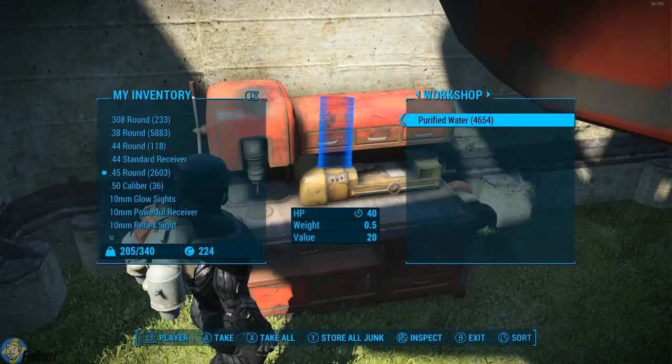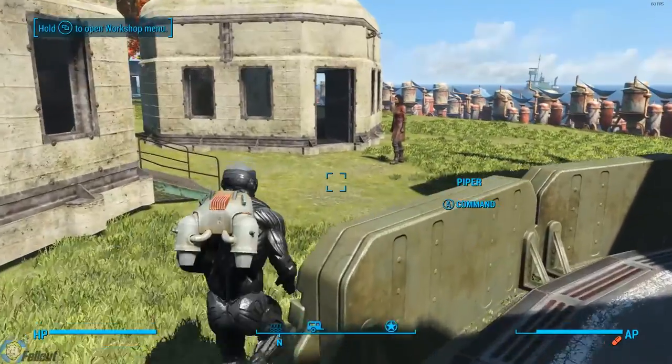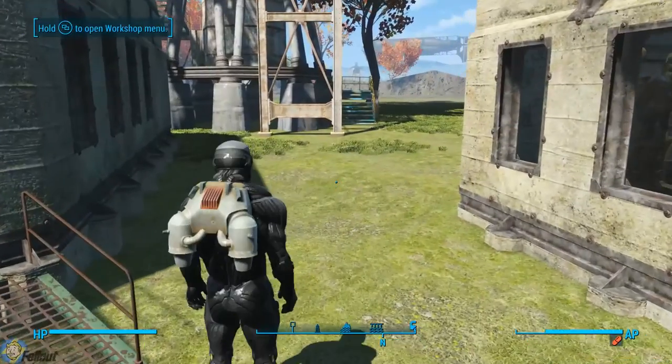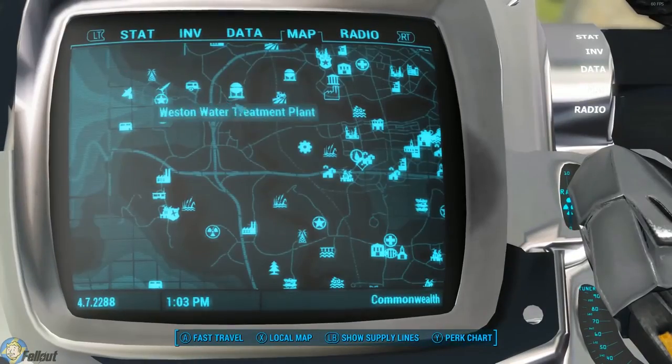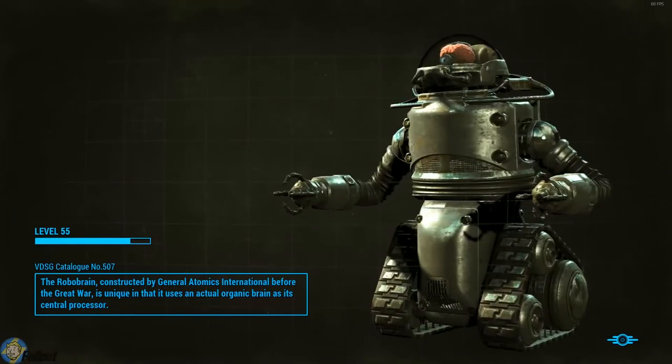Now when you go to your workshop, these won't be there instantly — they'll take a while to show up. You're gonna need to do some quests and then just wait. As you can see, I had about 46,000 of them.